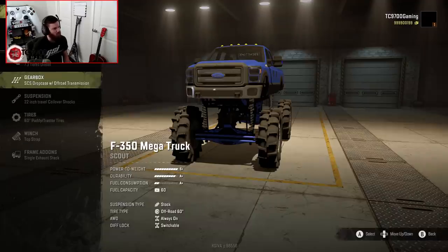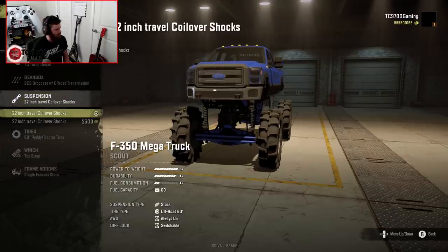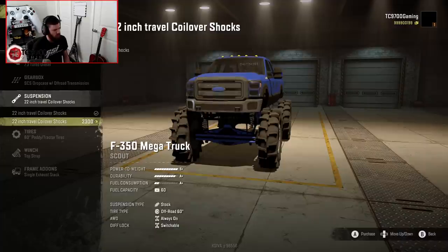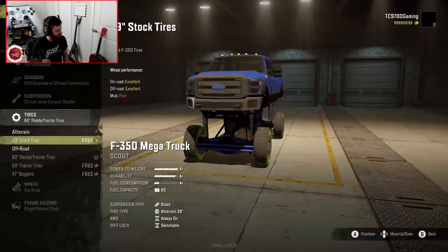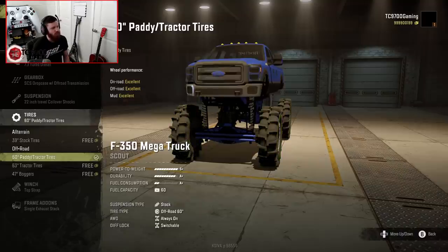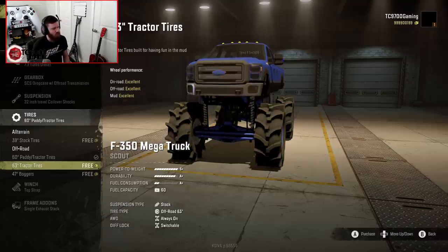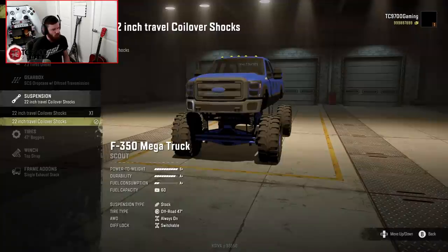We have one engine — 7.3 turbo diesel — and we have one gearbox, and we have suspension: 22-inch travel coilover shocks. I don't know if that's active or not, but it positions the truck a heck of a lot lower. Now, here's where it gets really interesting. You have 39s, which would be your sort of hauling tires. You have the 60-inch paddy tires, and then you have the 63-inch tractor tires, which are a little bit wider. And then you have the 47-inch boggers, which I believe are probably designed to be used with these.